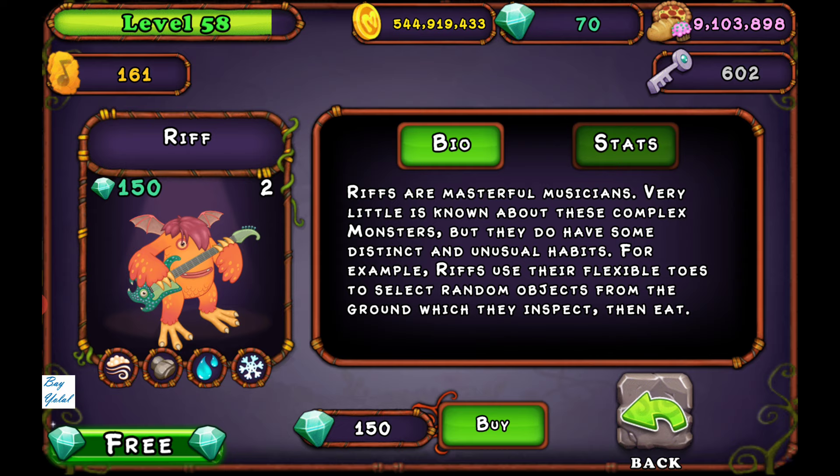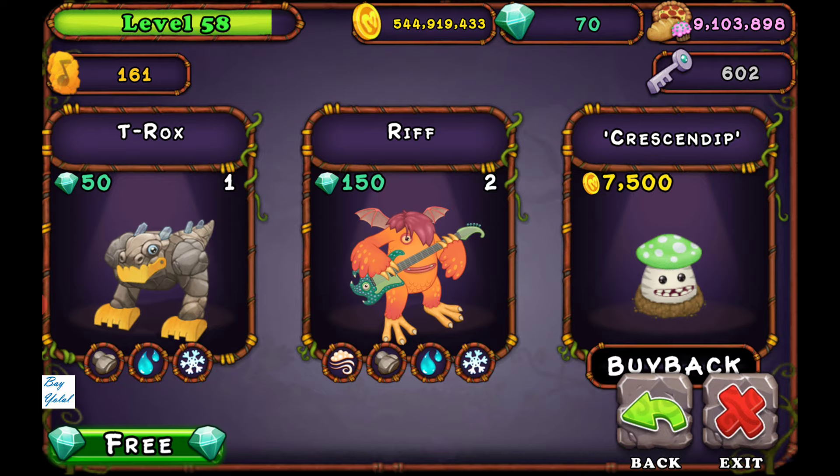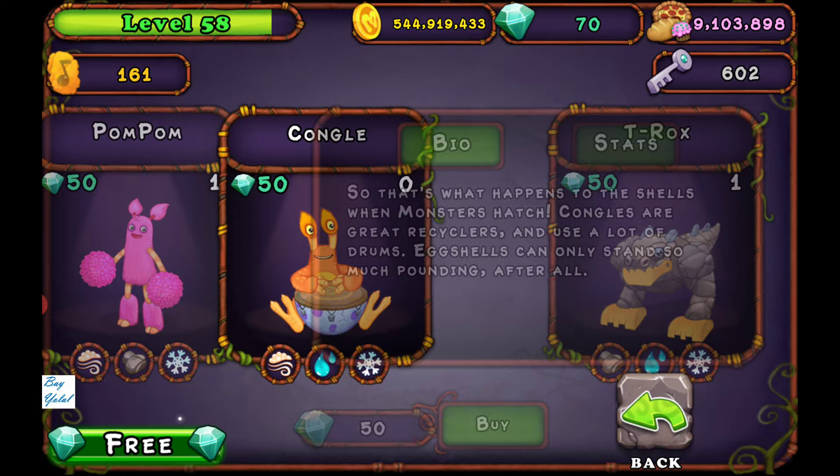You should bring together those elements in the breeding structure. Focus on air, rock, water, and snow monsters — for example, T-Rox, Congle, Pompom, or Scabs; they are all three-elemented providers.